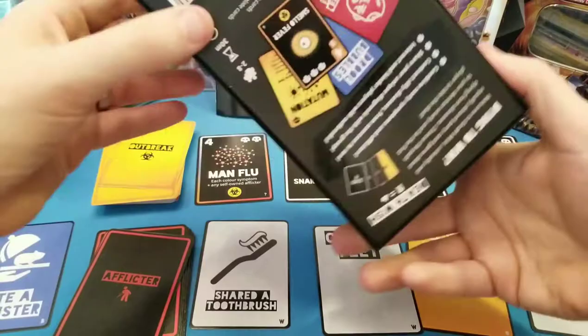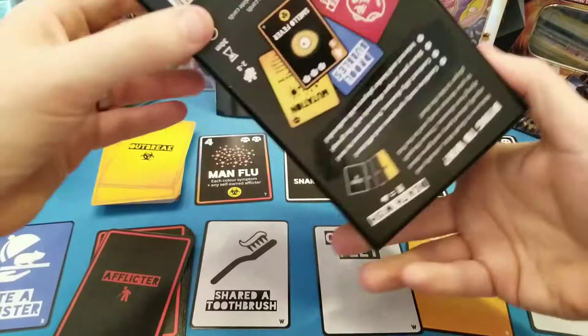Let me show you the box — pretty compact, pretty cool, pretty self-explanatory, fairly easy to pick up. Zafty Games, Sketchy Games — they're the ones who came up with it. Pretty cool. Until next time, guys — check out Death Wish. Cheers.